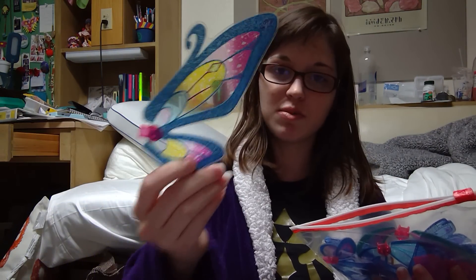So these are the Winx wings — she put them in bags for me already, so I didn't really get to see who was complete. We have a Believix Musa wing, a Believix Stella wing, Enchantix Flora wing, probably Sirenix Underwater Bloom's wings, Enchantix Bloom wing. This is Sparkling Lights Sirenix Bloom's wing. Aisha Believix — score, I can fix mine.